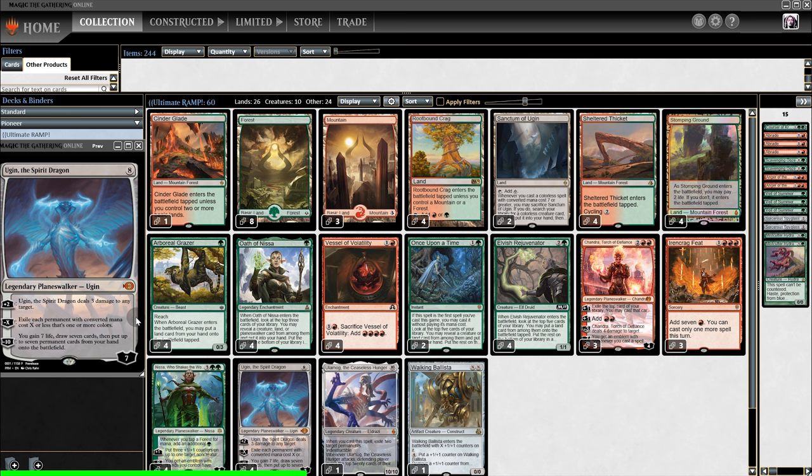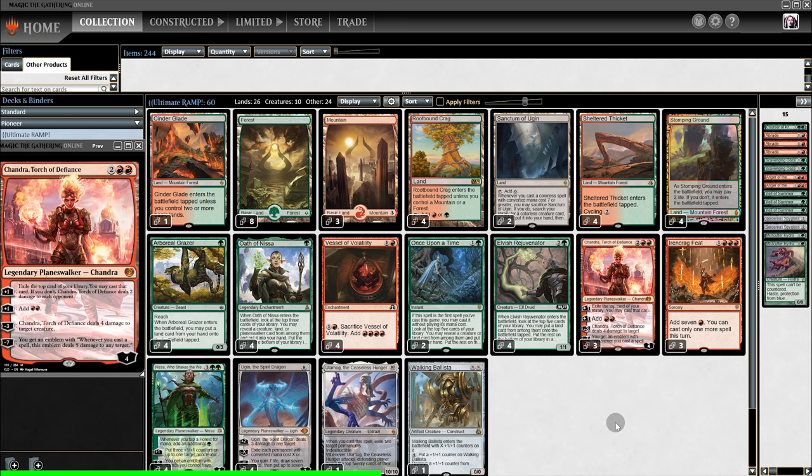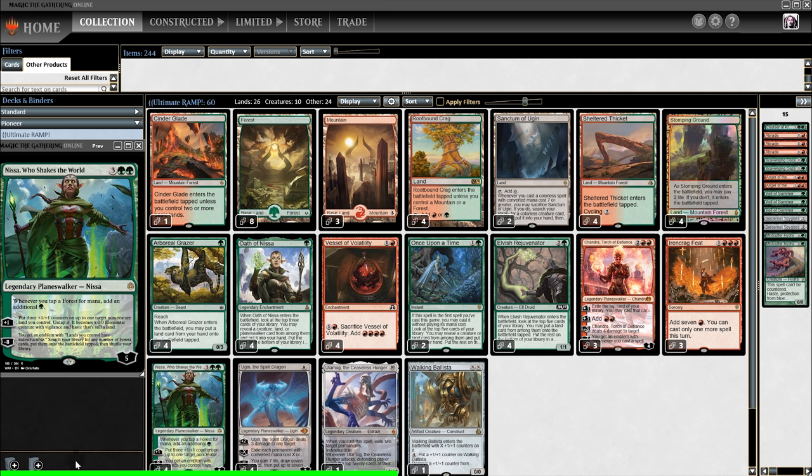Ugin's second ability is devastating. It exiles all colored permanents with converted mana cost X or less. And given just how many 3-cost planeswalkers there are in the format, one does not survive against Ugin. We usually do a minus 3, which means both our Chandra and our Nissa are safely out of range.